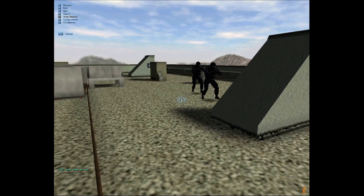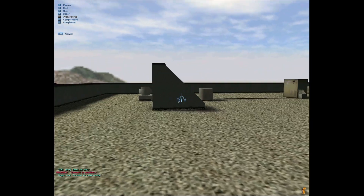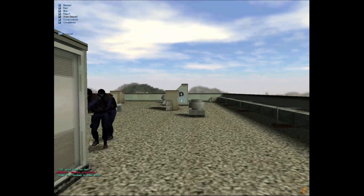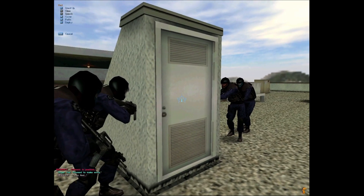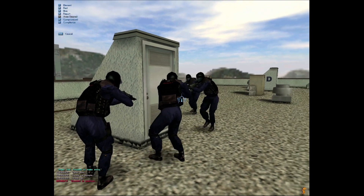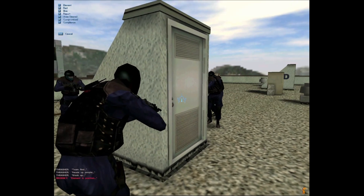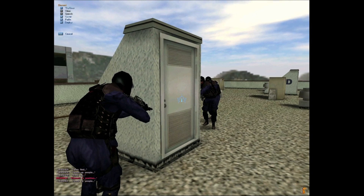Alright team, let's do this shit. Can we enter from there? No, I'm guessing we can enter from there. Red team, as an element, stack up! Stack up team. They're doing some weird stuff — they're having a little dance. What are you guys doing?